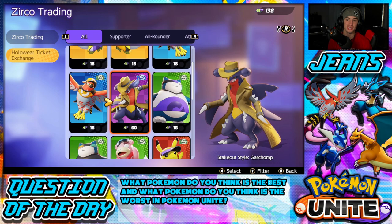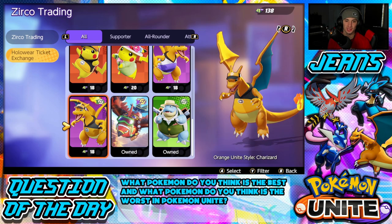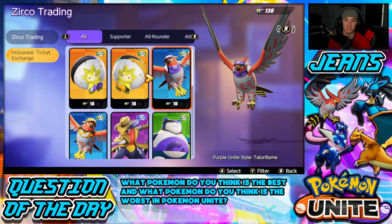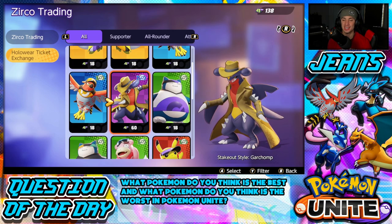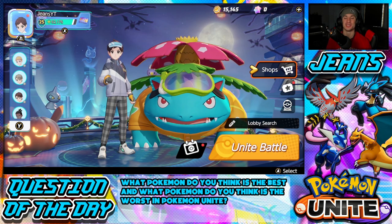Going to the Halloween ticket exchange — we have 138 and the Garchomp skin is 60, so I could just buy it. Nothing too cool here otherwise. The Charizard ones are pretty dope. The Pikachu one would be cool but I have a cooler Pikachu one already. I think I'll just try to get the Garchomp skin through energy rewards. But guys, that's going to be it for today's video. Don't forget to smash that like button, and if you're new here click that big red subscribe button so you know when my videos go live. Spread some positivity today — catch you all in the next one, peace out everybody!